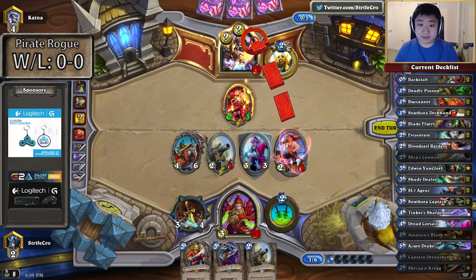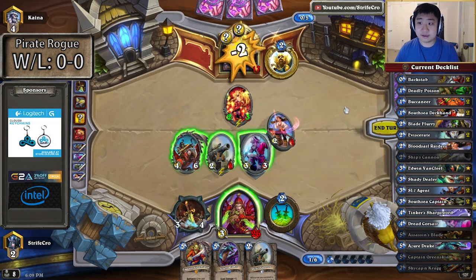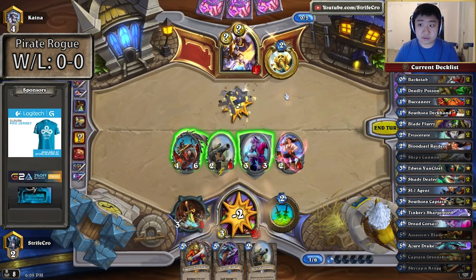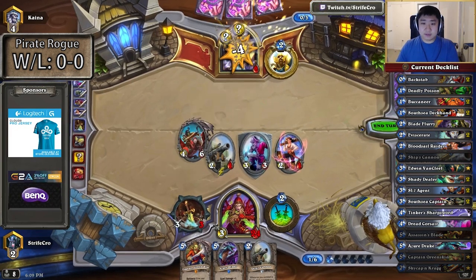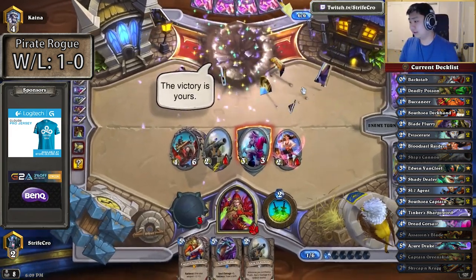I'm going to start by attacking... I think that's Competitive Spirit. So I'm just going to suicide him into Noble Sacrifice if it is. Here we go. I have Captain Greenskin. I think that's lethal. Eventually.